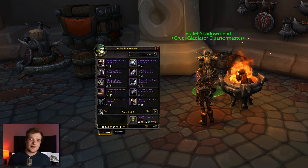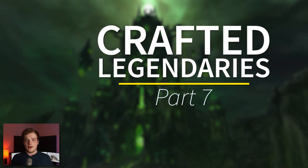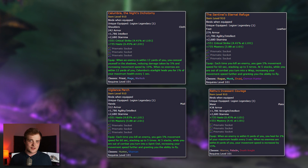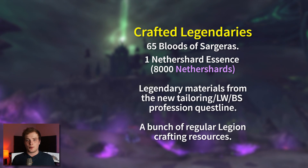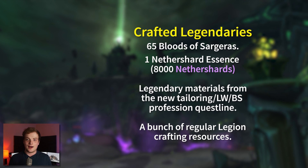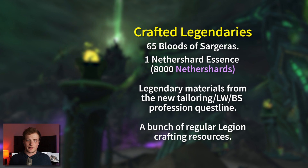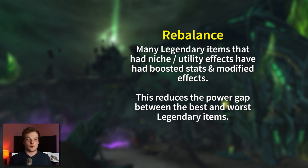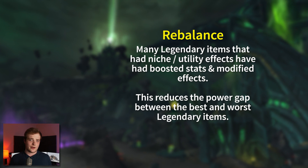Crafted legendaries have been added to the game. These can be bought or sold on the auction house and are designed as a more fun utility legendary for open world content — definitely not best in slot. They might be worth getting to fill a slot, but remember that your first two legendary drops are heavily covered by bad luck protection and have had their drop rates increased. There have also been rebalanced legendary items, making most existing legendaries a bit more desirable, or at least giving boring ones more throughput via increased stats.